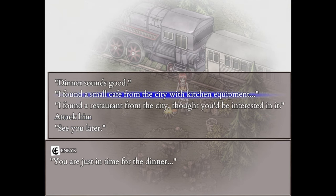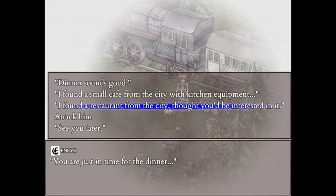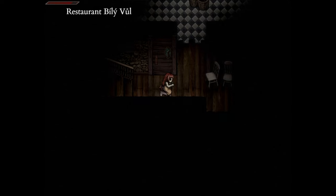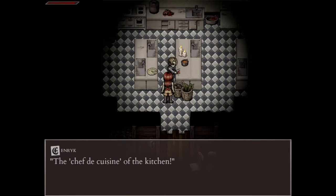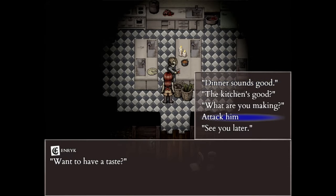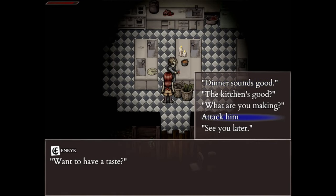Restaurant Billy Bull is right in the basement where you're supposed to find Levi. Henrik will move here if you decide to tell him about the restaurant — the dialogue choice is: 'I found a restaurant from the city, thought you'd be interested in it.' Henrik will get there very quickly. He'll be cooking for you from Day 1 morning until Day 3 afternoon — he will always be available for cooking, not a single day occupied.